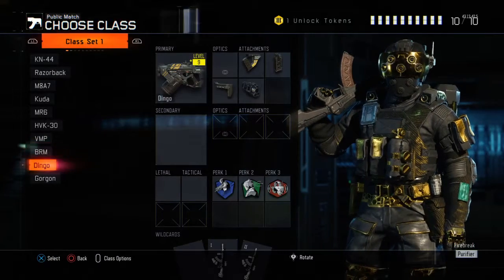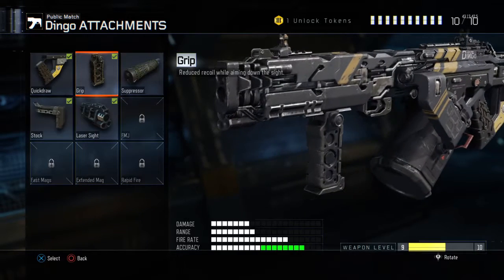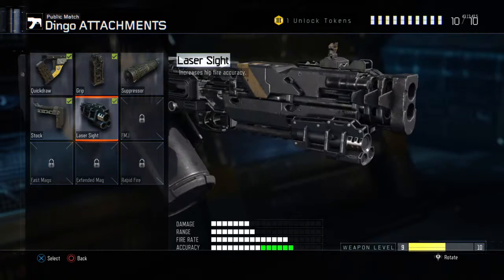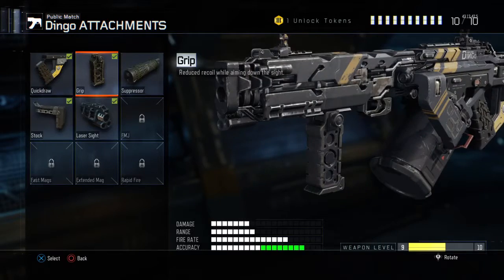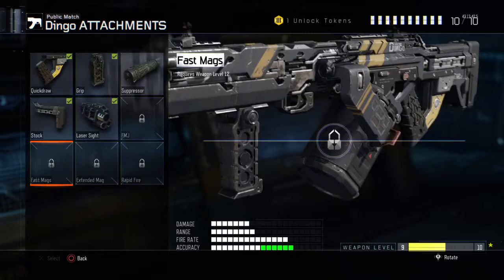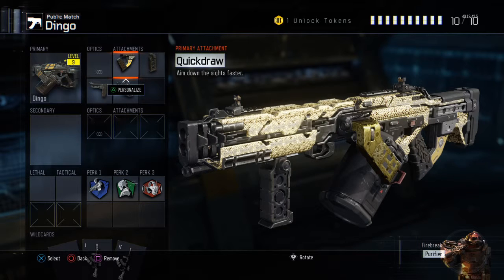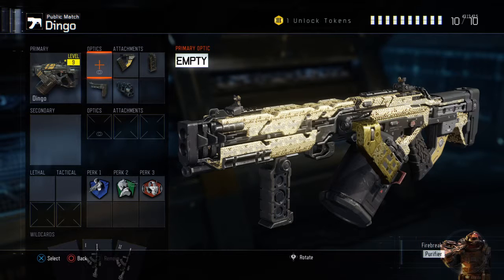We'll hop into the Dingo, which is I'd say the best one. The grip isn't needed — I only use this on Hardcore and I only have five attachments and I don't like the silencer. You've got the quick draw again, pretty much the same setup. The only thing that's different is I don't have fast mags unlocked yet, but I will switch out the grip for the fast mags as it is needed. The iron sights on this gun are really good, so you don't really need a sight.